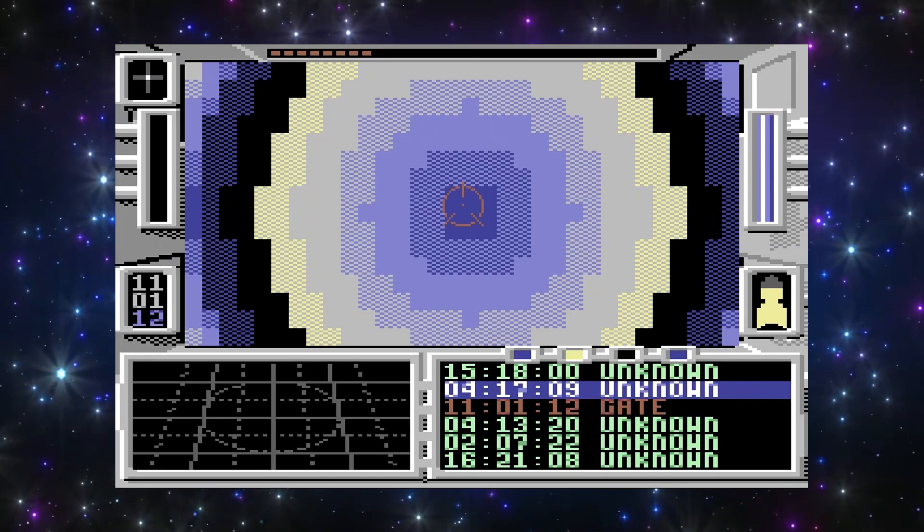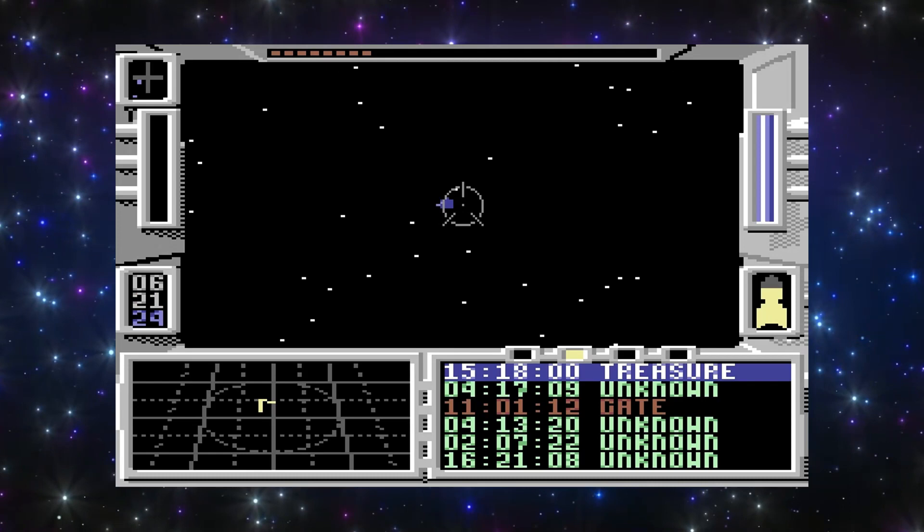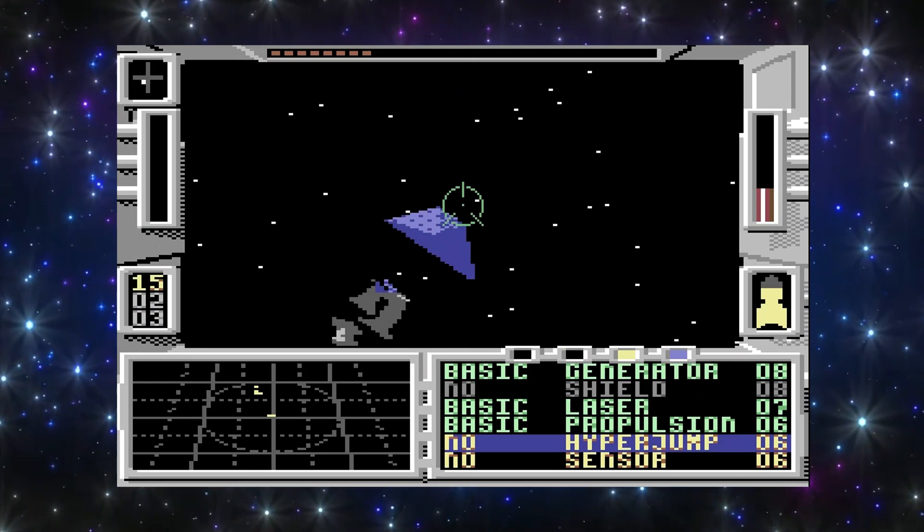Once you start playing, the gameplay involves three major components: battles, exploration, and trading. These three components help you move from galaxy to galaxy, help you upgrade your ship, and help you survive attacks by pirates, aliens, and robots.